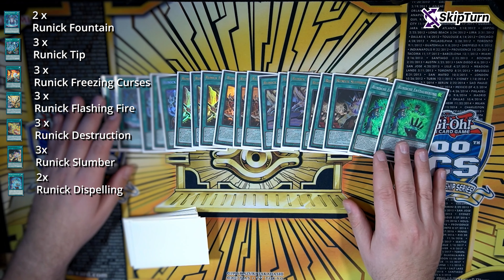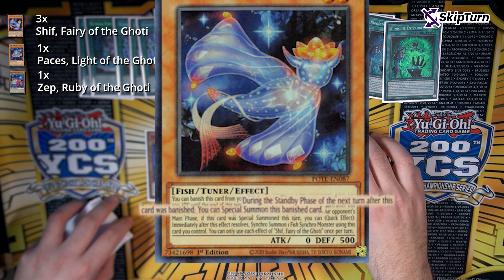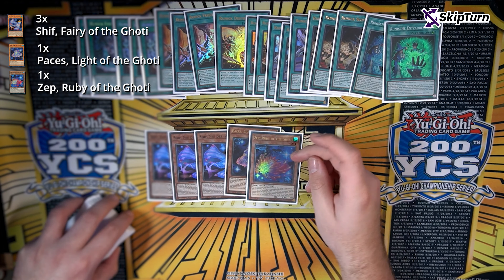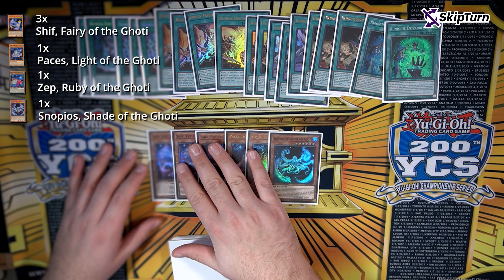We're playing five tuners: three Shift — it's the best tuner of the Goldies — one Paisies, and one Sep. For anyone unfamiliar with how the Goldies work, you want to banish these four in your turn, get them back during the standby phase, and make a quick synchro during the main phase of your opponent. It allows you to be very explosive and make some very good plays. This one only comes back when you banish it in the enemy turn, and you immediately have to synchro. It's the worst one by far, but you have to play one more name, and sometimes it does come up. We play five tuners and only one non-tuner of the Goldies, which is Snopios — it's the only good non-tuner card that they have.